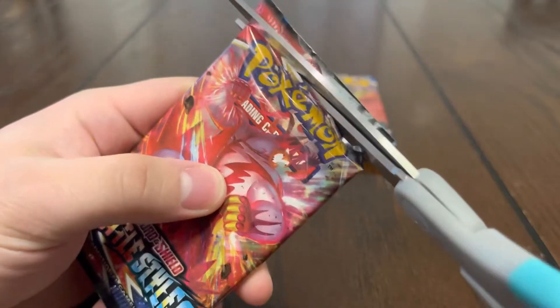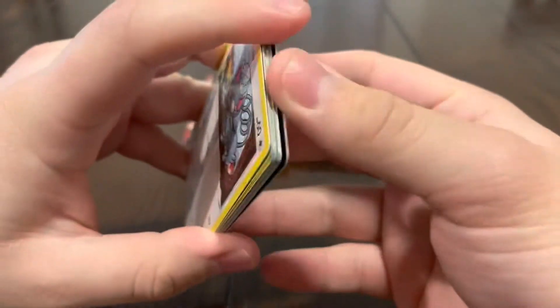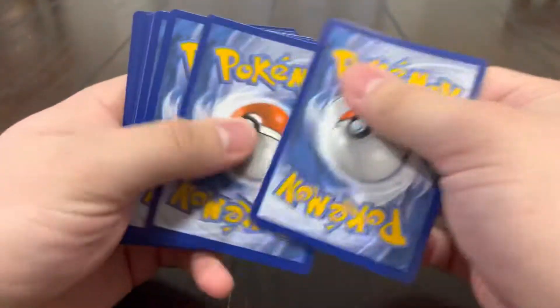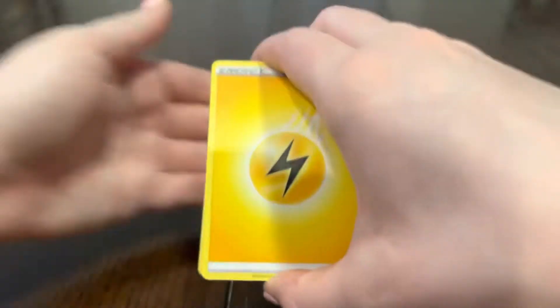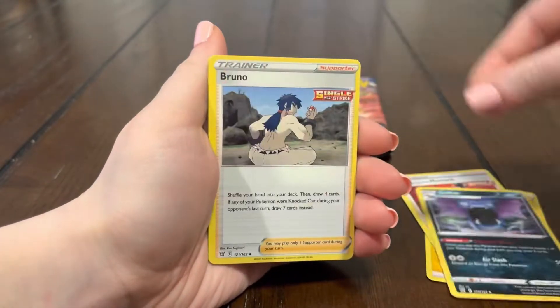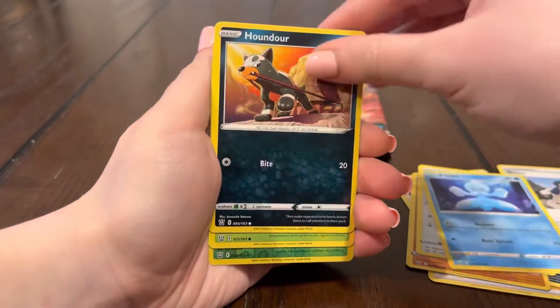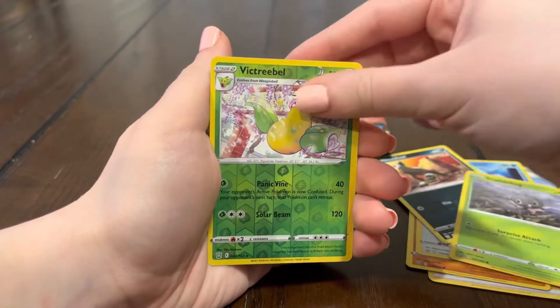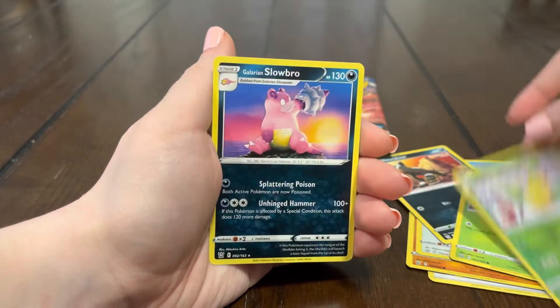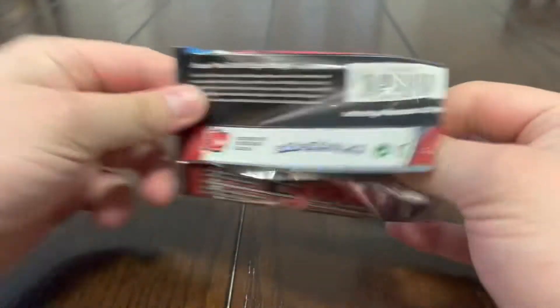Seven packs left — anything else? I hope so, it's been pretty harsh. That full art is pretty cool but we did already have it. Energy, Mustard, Golbat, Bruno, Glameow, Frillish, Hondour, Scatterbug, and a Slowbro.